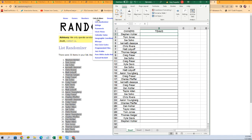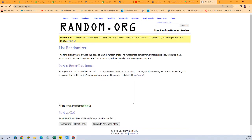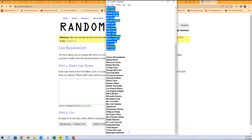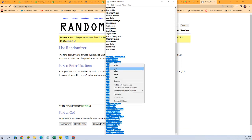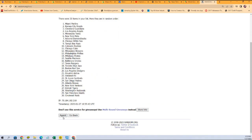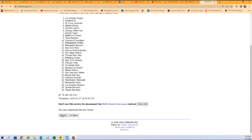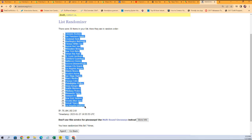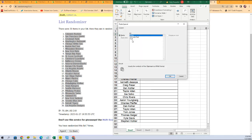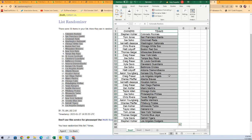And here goes the team random — seven times. Lucky number seven, oh yeah, here we go! There it is, all right.